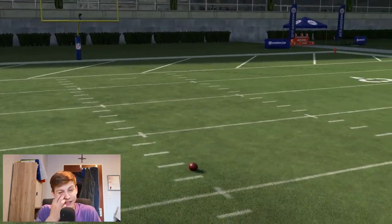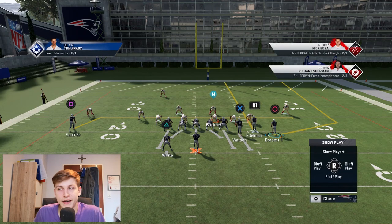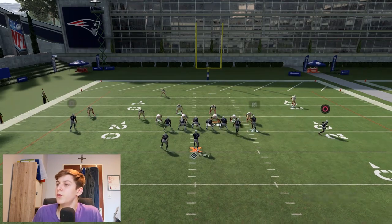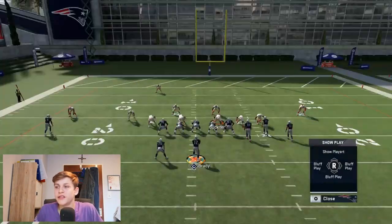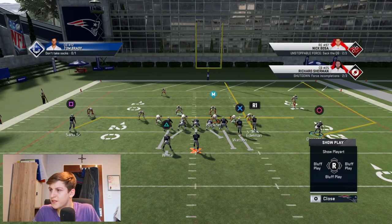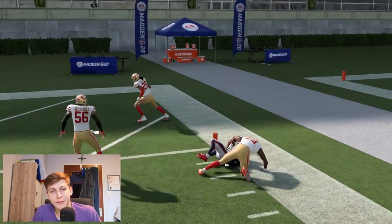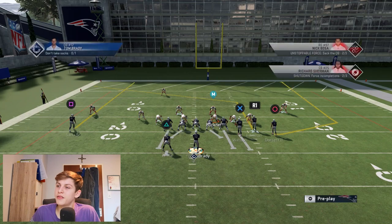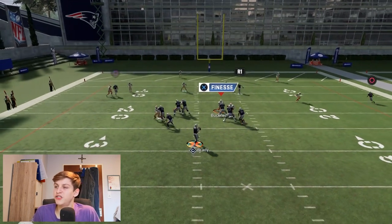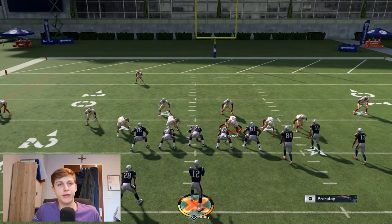There is one way verticals is really powerful: inside your opponent's 20 yard line. I streak Edelman, put Sanu on a drag, and motion snap — you can throw the wheel route and get about 10 yards. It has value in that specific area of the field, and in the red zone believe me it's powerful. You can also do a setup where if your opponent chases the wheel route you can throw the post into the back of the end zone if you find a window.